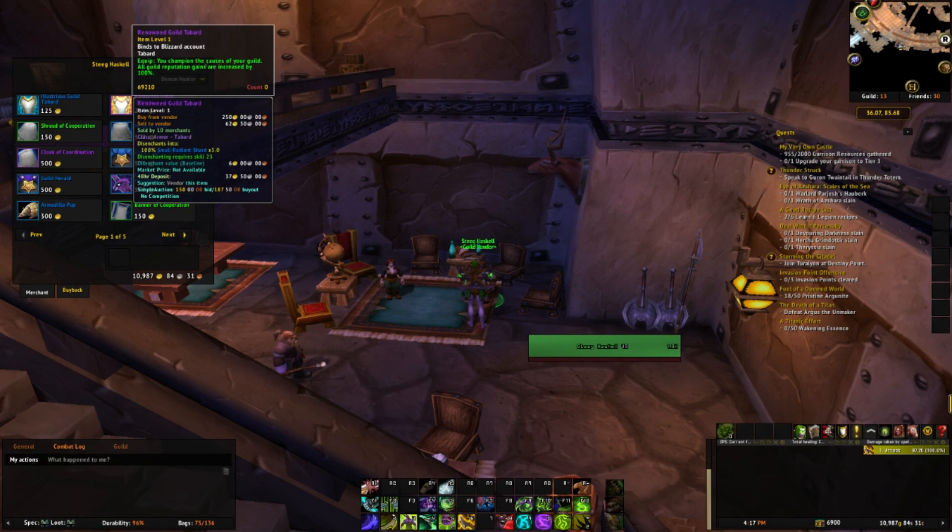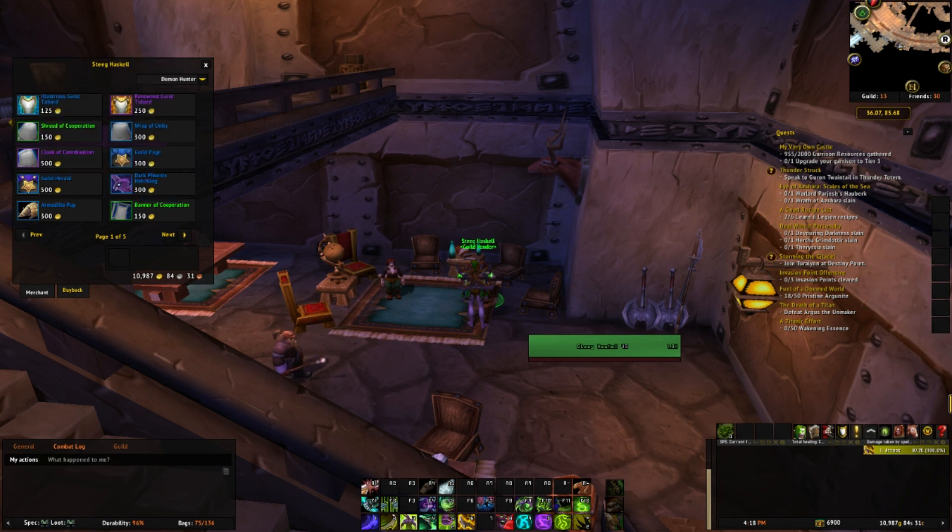However, the vendor sell price on these is only 25% of the purchase price. That means you will only see 31 gold and 25 silver for the Illustrious Guild Tabard and 62 gold and 50 silver for the Renowned Guild Tabard. That fee is quite steep, so I would recommend only using this method for emergency purchases.